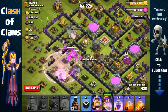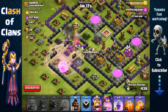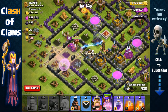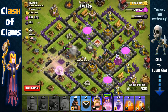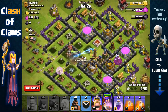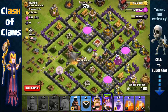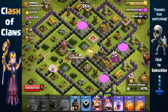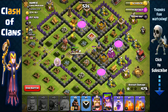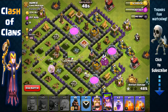Our archer queen has made it to the core and she's taking advantage of that rage spell. The rage spell is also healing our healers, so it has multiple benefits: assisting our wall breakers in breaking open the walls and also keeping our archer queen healthy. The rage spell boosts the effect of healing and makes it much easier for our queen to get inside and take down as many point defensive threats as she can. She's inside now — it's just gonna be a piece of cake from here on out.